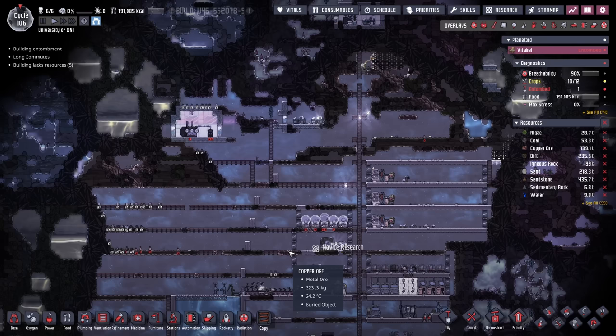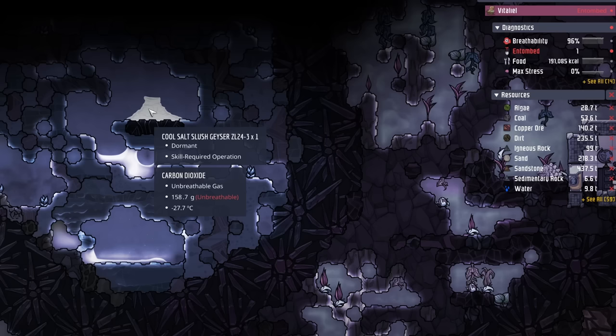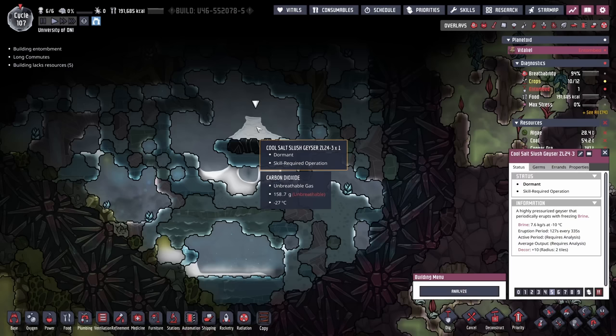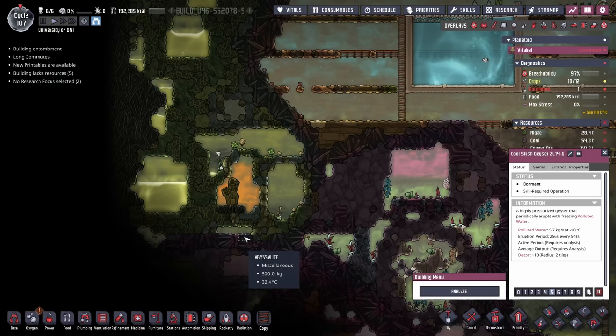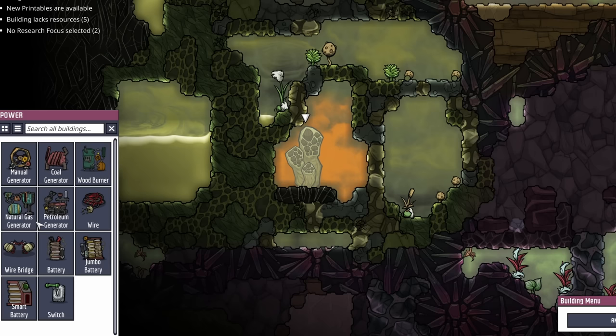This is important because we're going to be keeping our eyes out for any vents and geysers that we may want to tap into for their resources. As an example, we found a cool salt slush geyser and a cool slush geyser conveniently located not too far from our starting biome. These two geysers provide water, although we're going to have to clean it up a bit. The cool salt slush geyser erupts with brine water at minus 10 degrees, and the cool slush geyser erupts with polluted water also at minus 10 degrees. In the bottom part of our base, we've discovered a natural gas geyser.